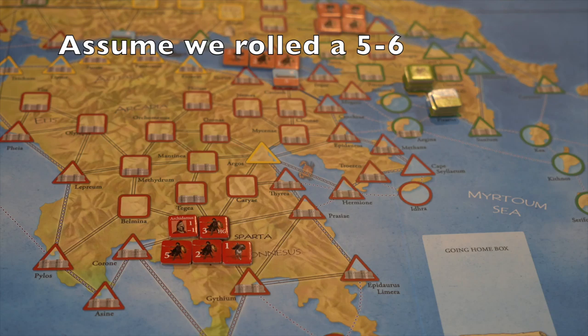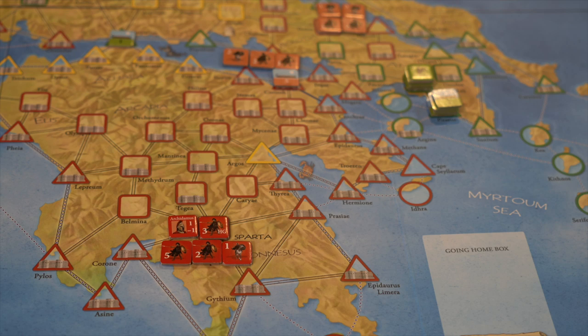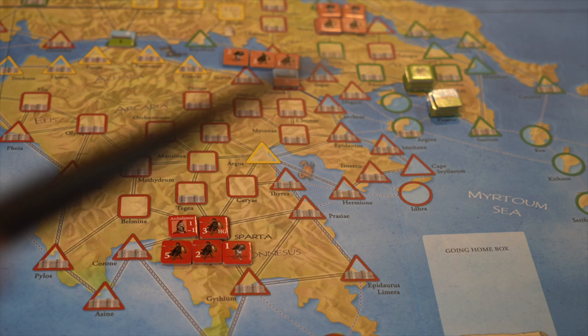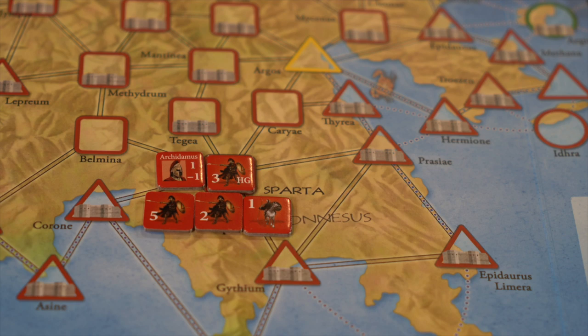Following the Spartan strategy matrix and the attack Athens die roll, which says we have to attack Decelia — we have to have 12 hoplites and two cavalry units, and we're starting from Sparta. Now, zooming in on Sparta, I've splayed the troops out already and also along the route we have to take in order to get over to Decelia. The hoplite number three HG — that's home guard — those Spartans will not leave Sparta. They're there to protect it, you can't use them.